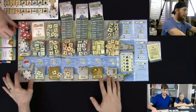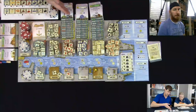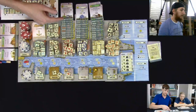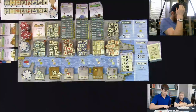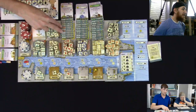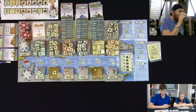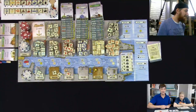The game starts with the town of Le Havre having three buildings, owned by the town. A player can go to any of those and do what it says. At the beginning, these are construction buildings that allow a player, if they have the correct resources, to build one of the buildings from the top of the three construction plan stacks. One important note: in Le Havre, money is points and points is money — spending money means spending points.